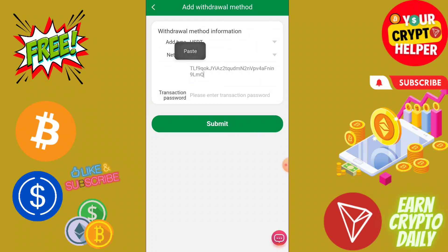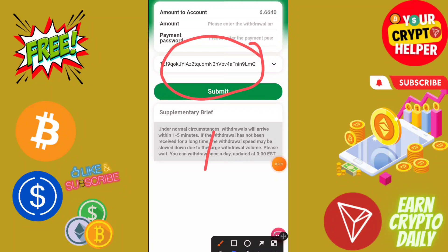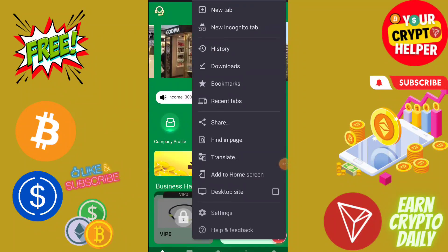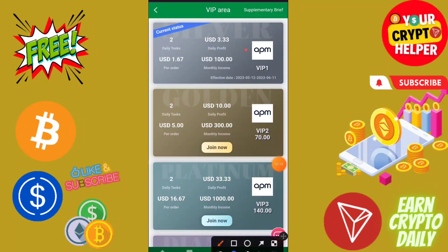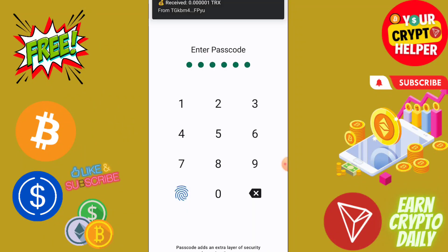Click on withdraw, then select your withdrawal method — you can only use a TRC20 USDT address. Enter the amount and click withdraw. The withdrawal was successful. You can upgrade your VIP to make more profit. Here you can see I have received 6.66 USDT into my wallet instantly.